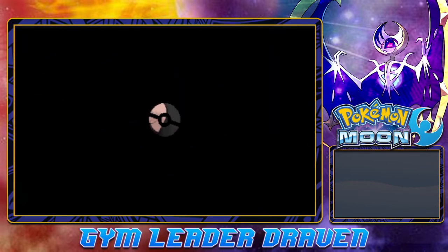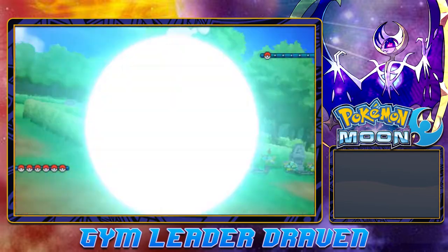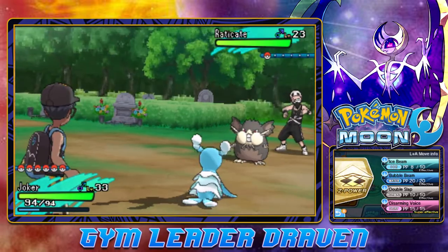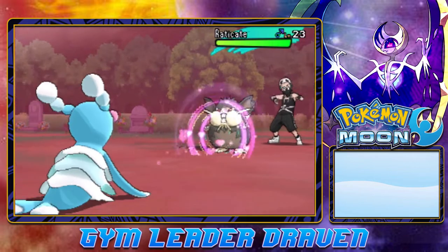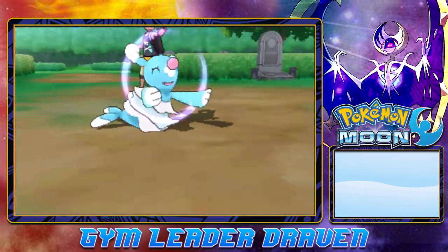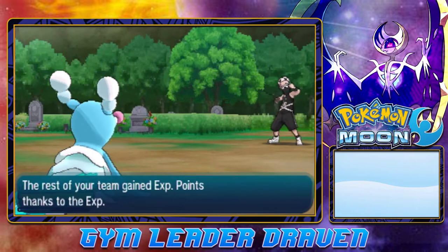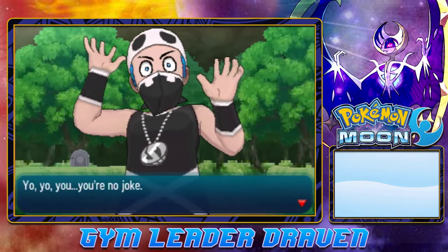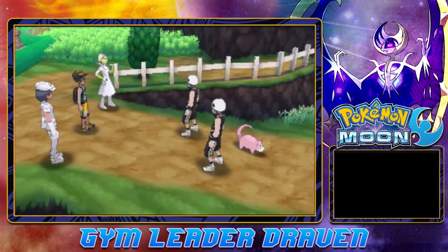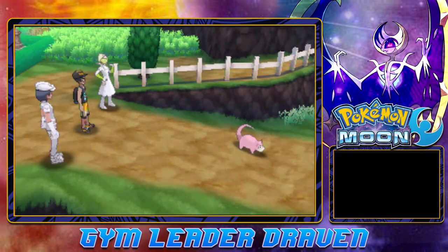Alright, Team Skull ready to battle - let's see what they're all about. Coming out with an Alolan Raticate - this is a Dark and Normal type Pokemon, so Disarming Voice should be effective. That takes half its HP and we avoid a Hyper Fang. Disarming Voice again and just like that we've defeated Team Skull! 'That loss was pathetic, your moves are kinetic. We don't need this Pokemon anyway - take it then, good luck and good riddance.'